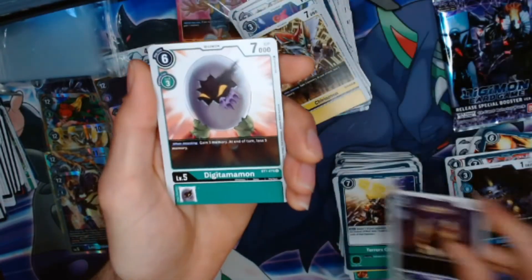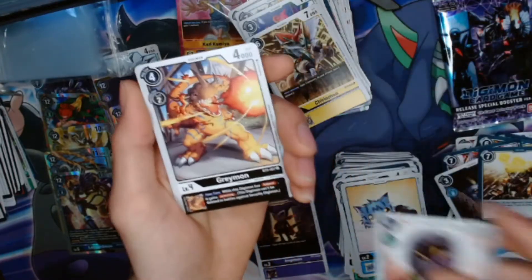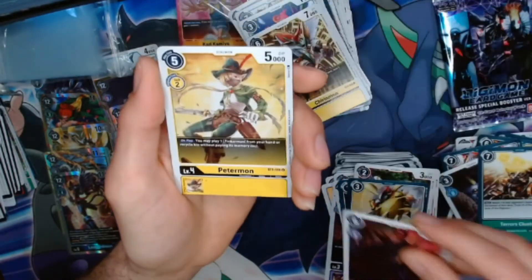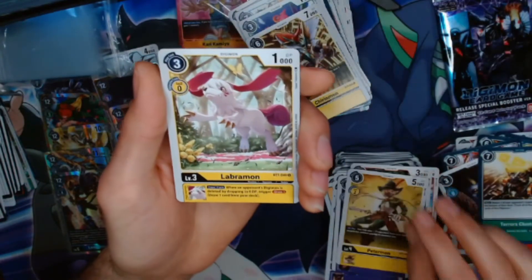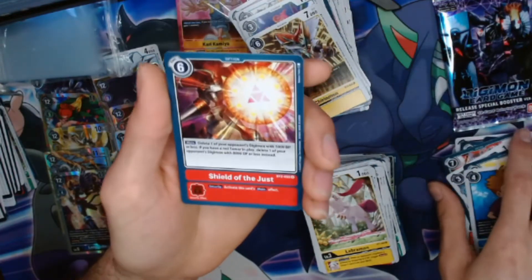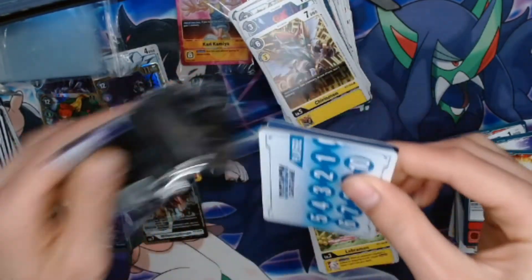ImpMon, Digitamamon, Ryumon, Spiral Sword, MetalTyranimon, Monodramon, Great Tornado, Myotismon, Petermon — that's a new one. Labramon, Labramon — another new one. There's the blue Matt card — very nice. I'm just going to get all the Tamers. And Shield of Justice. Not the Gallantmon card I'm looking for, but it is a Gallantmon nonetheless.